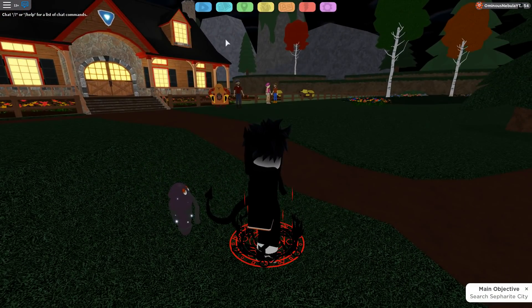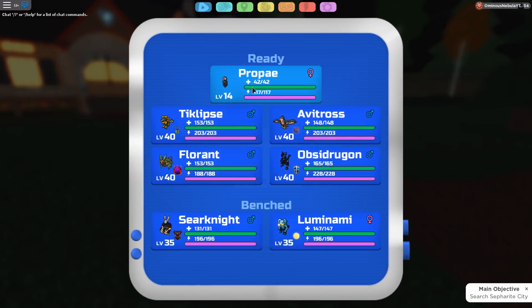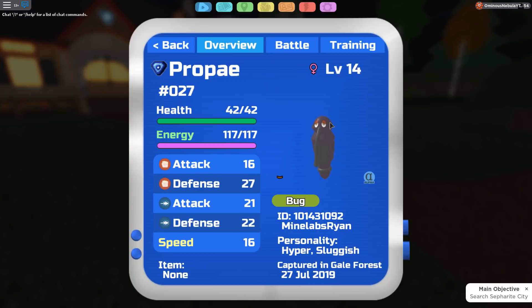Coming in at number two, we have Propay. Propay is so ugly — there's no way people actually like its design. It literally looks like a piece of poop with something sticking out of it. Propay is so ugly. And as a hyper slow Lumian, it's also trash.